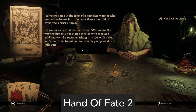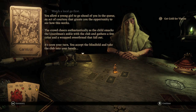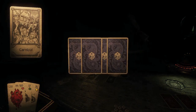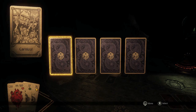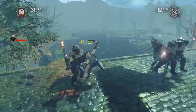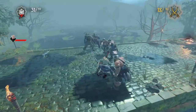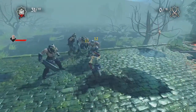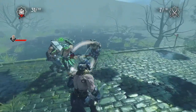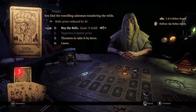Last but not least, we have Hand of Fate 2. I played the first Hand of Fate game on Xbox One. Both games involve moving a marker across a series of cards — when you land on a card, you flip it over and an event appears, either a mini-game, a decision-making event, a shop, or even a battle. The battles are similar to Batman Arkham combat where you attack foes, counter attacks, and use abilities to take thugs out. In Hand of Fate 2, the structure of each chapter is a little more complex. All in all, it's a really fun and challenging single-player game that can really bring you to the edge of your seat.